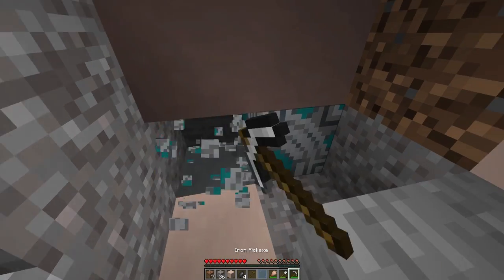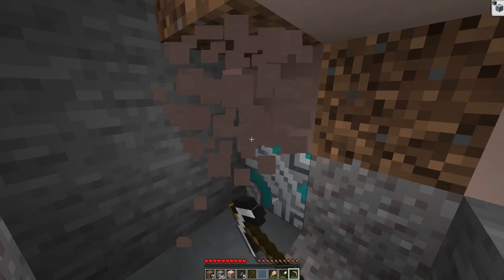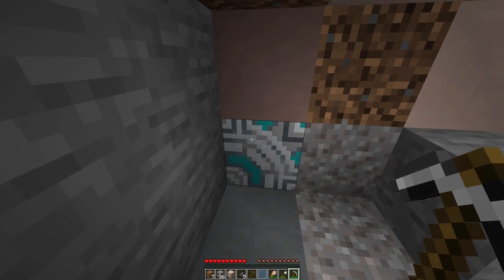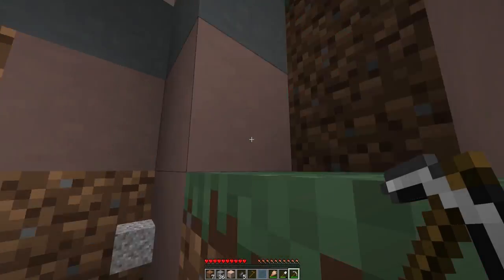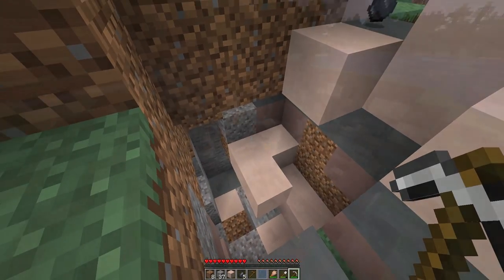Look at that — even more terracotta. This terracotta could be useful, so you could take it. These structures are the only structures where concrete and mud bricks actually naturally generate, so you could go to these and, once you've looted a few of them, have a good amount of concrete and mud brick as well as terracotta, because there's a lot to them.